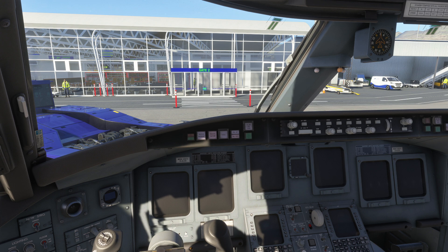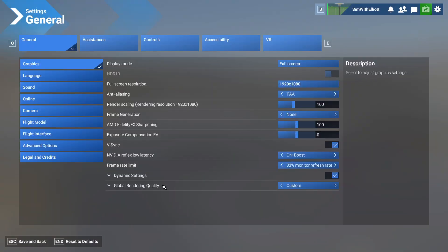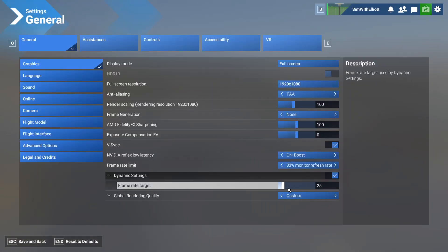You'll basically go to Settings, then go to Dynamic Settings, and there it is.